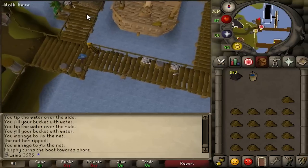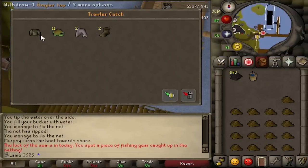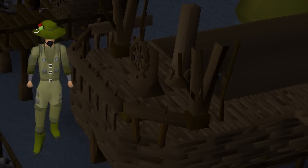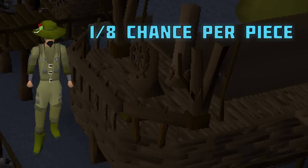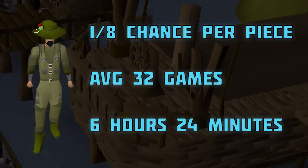This game is the only way to receive sea turtles and manta rays. You also receive a little fishing experience after each trip. While these are nice bonuses, even at higher levels they are not worth the time it takes compared to other food. The best reward from Fishing Trawler is the angler outfit. Every game you complete, you'll have a 1 in 8 chance of receiving a piece, so on average it would take 32 games to get the full set, which is a little over 6 hours.